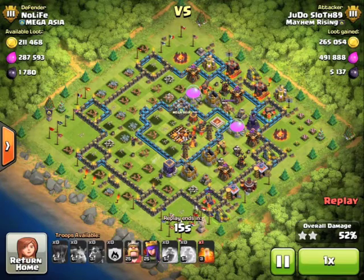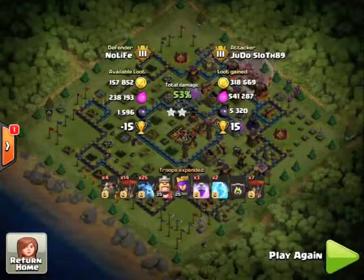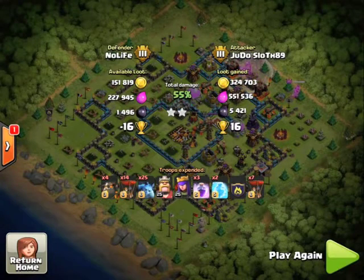I've got one minion down there taking that dark elixir storage so I'm just going to deploy my heroes on the top for a little bit of extra loot. Once that's done I'll end the battle and finish the raid with 16 trophies.